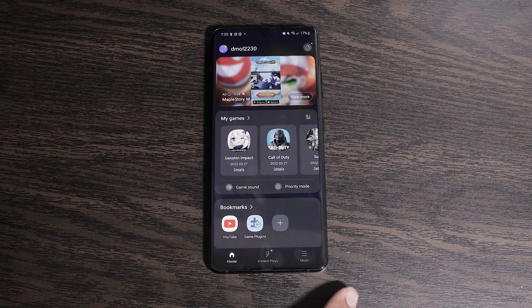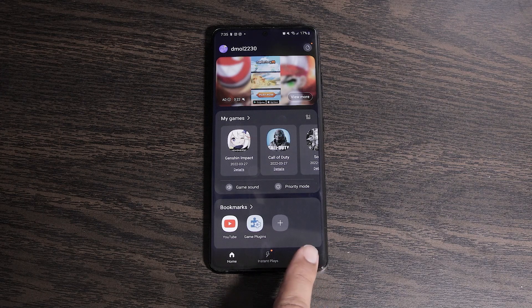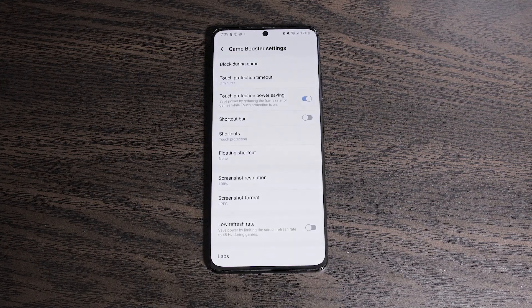Once you're in Game Launcher, look at the bottom where there are three different options. Tap on More, and then once again tap on Game Booster, which takes you into the Game Booster settings.